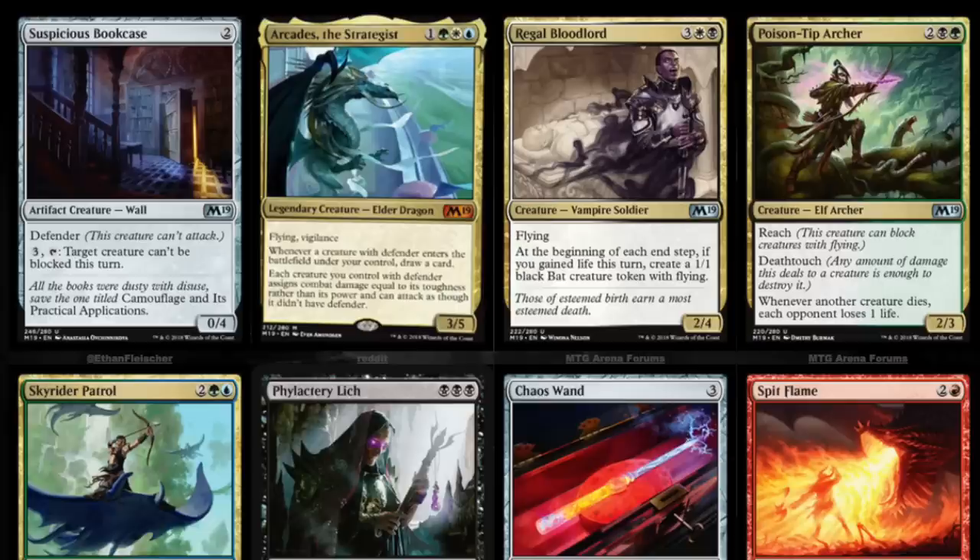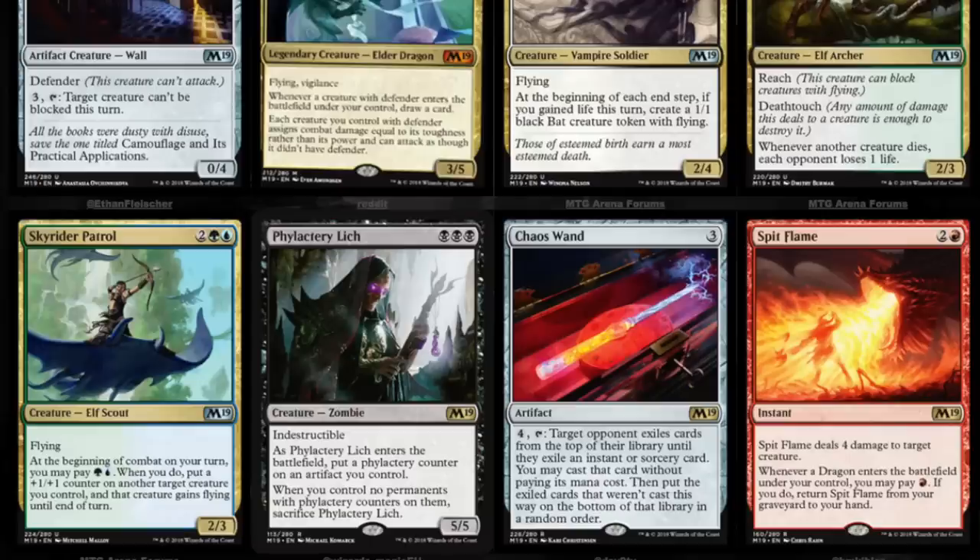Poison Tip Archer — two mana, a black and a green, with reach and deathtouch. Whenever another creature dies, each opponent loses one life. Pretty good card. Sky Rider Patrol — two mana, a green and a blue, with flying. At the beginning of combat on your turn,